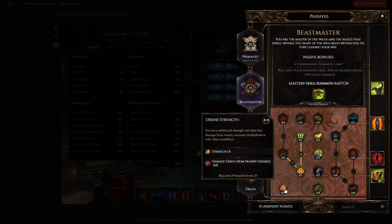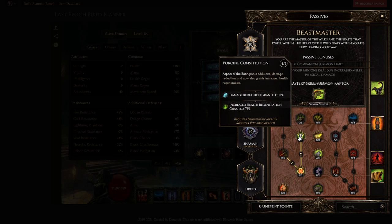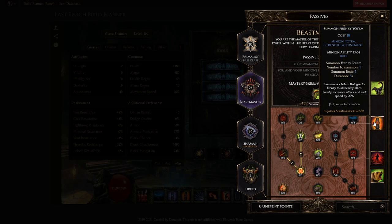For Beastmaster, he takes 8 points into Earthline Strength for damage reduction, 5 points into Boar Heart for damage reduction, 5 points into Porkine Constitution for even more damage reduction, 2 points travel into Call of the Pact, and 8 points into The Chase for 32% increased minion cast speed — absolutely amazing since there are not many sources of cast speed for your minions. This makes your minions attack a lot faster, which is why he's running frenzy totem as well.